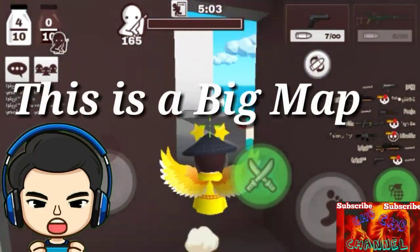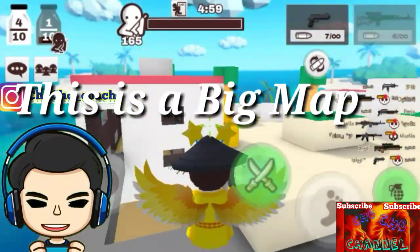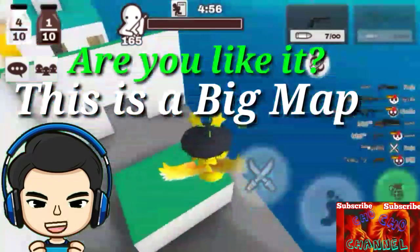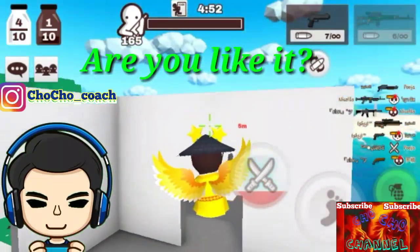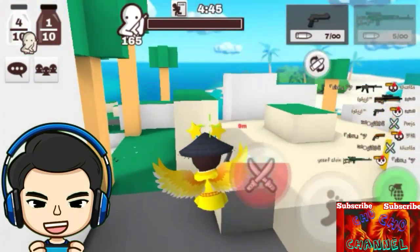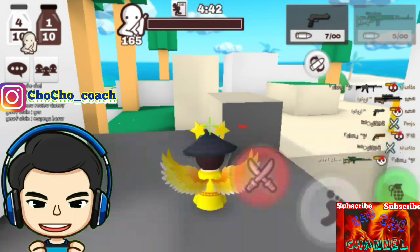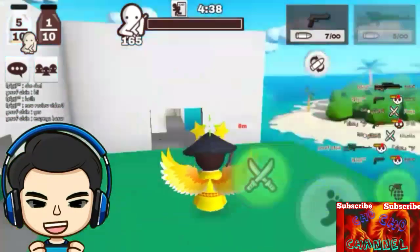Untuk ukurannya, Choco rasa ini merupakan map yang sangat besar, lebih besar dari biasanya. Dan ketika saya melompat atau menggunakan skill ke rumah sebelah, saya kira ada atapnya — seperti di game Crossfire, Point Blank, dan lain sebagainya.